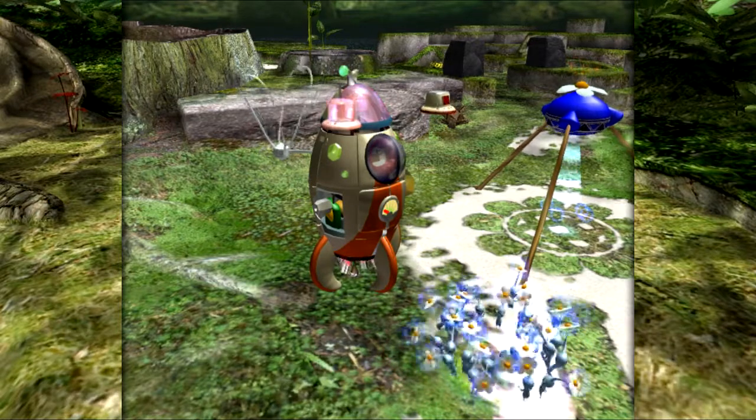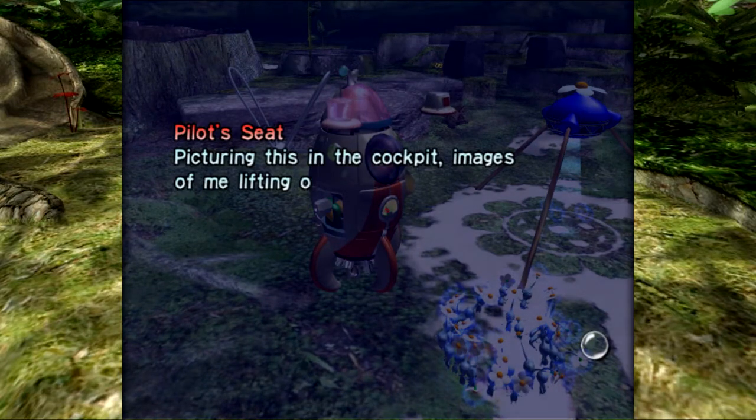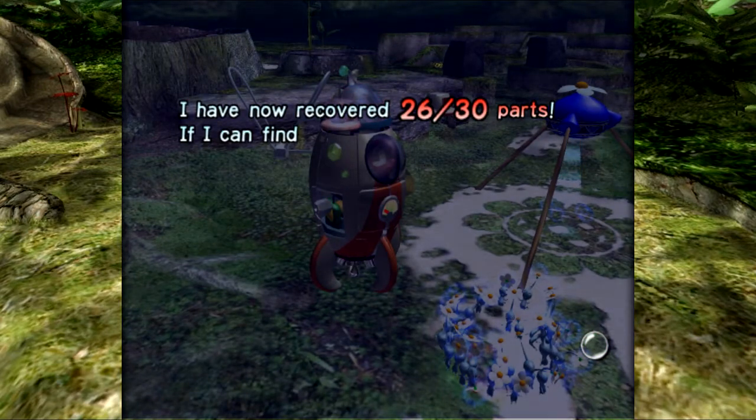The pilot cushion already made it back. So the pilot seat — picturing this in the cockpit, images of me lifting off into space begin to fill my tax brain. It fills me with inspiration once again. Olimar — I always love giving you hope. So we've only got three more parts here.